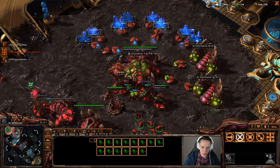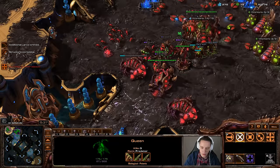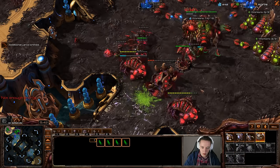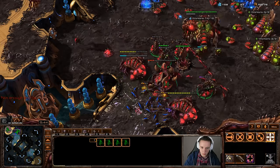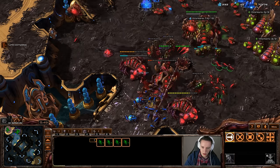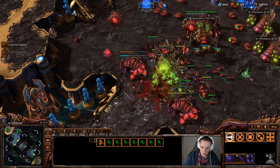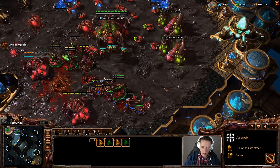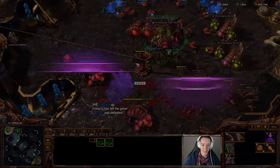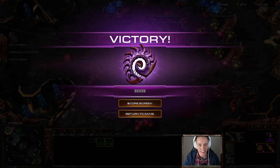He is actually moving across the map once again. I do have four queens here, so I'm going to have to hit my transfuses — I've got two available. And while he is knocking this down, I am going to end up losing that roach warren. That is totally okay. And my opponent, from right there, just simply decides to GG out.